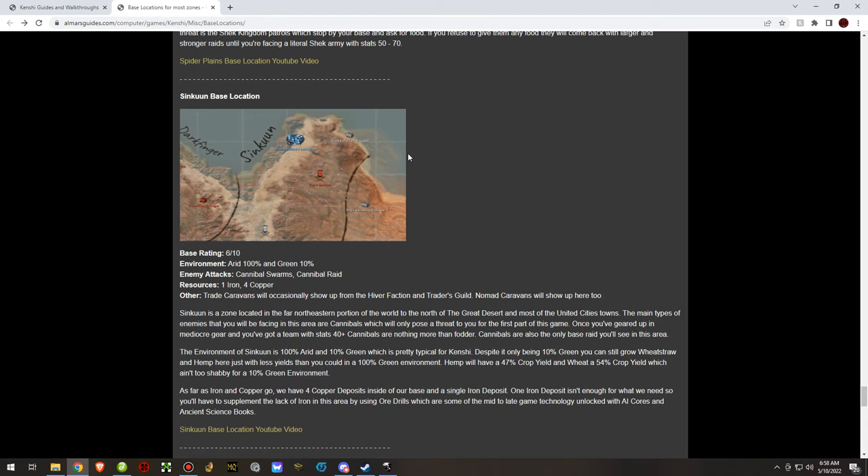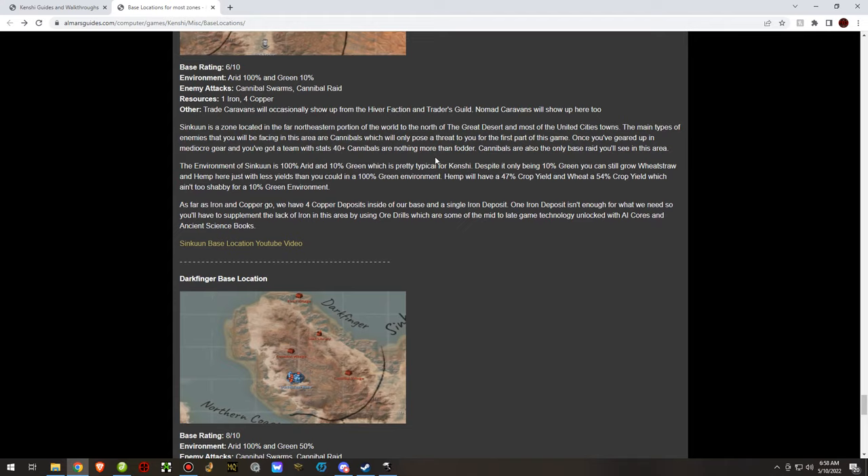Sinkun base location is all the way in the northeastern portion of the map. I'd give it a pretty low rating — it had one iron and four copper, so not too bad for copper mining. But you need more iron than copper for high-level production. Cannibal Swarms were the only enemies I've seen there, and traders show up from time to time.